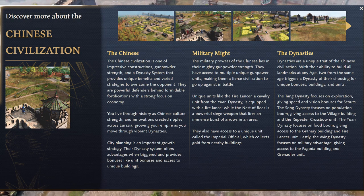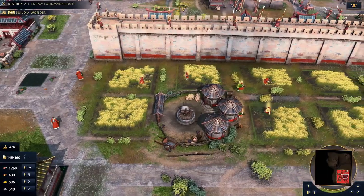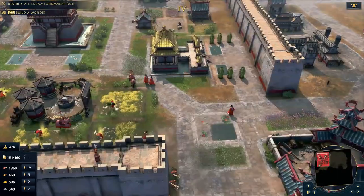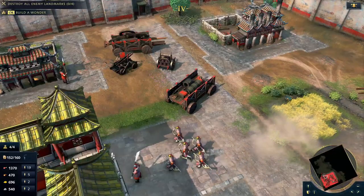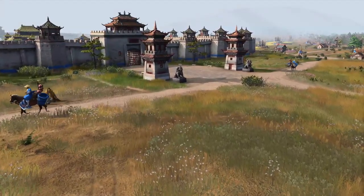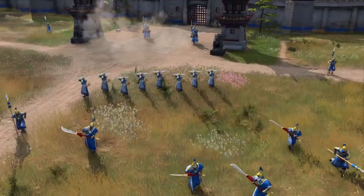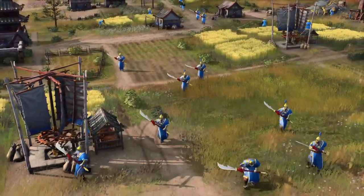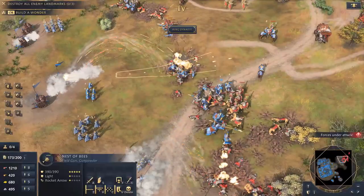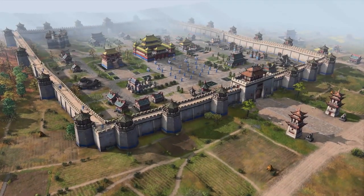The Chinese are focused around the dynasty system. They can build landmarks in any age, and when you build two landmarks from the same age, you can choose a dynasty which will shape your tech tree with unit and building unlocks. The Tang dynasty focuses on scouting. The Song dynasty focuses on population boom and gives access to the village building and the repeater crossbow unit. The Yuan dynasty focuses on food boom giving access to the granary building and the fire lancer cavalry unit. The Ming dynasty focuses on military, giving you access to the pagoda building and the grenadier unit. The Nest of Bees is a siege weapon that fires massive bursts of arrows in an area. The Chinese also have the Imperial Official unit who can collect gold from nearby buildings.